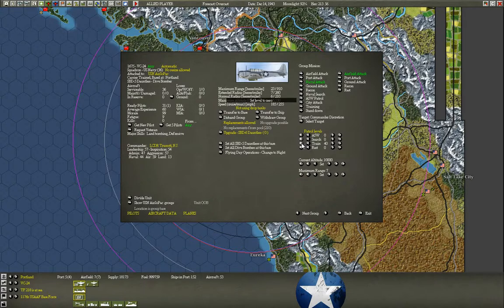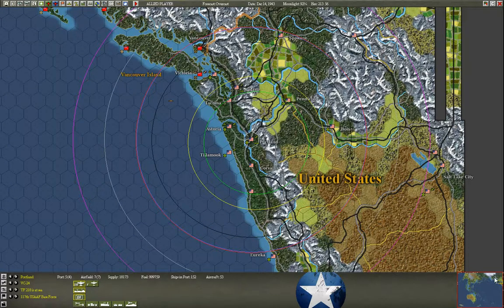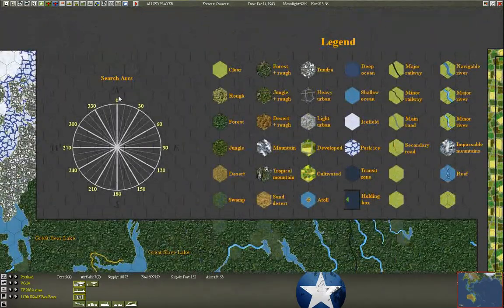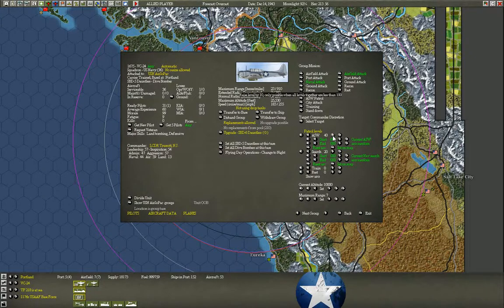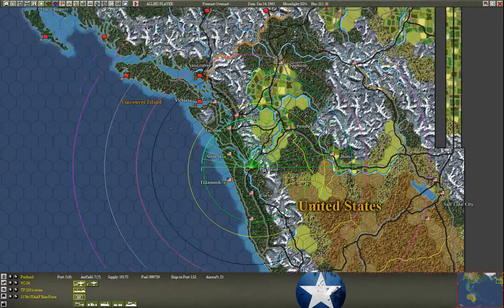The first thing you might notice is when you set patrol levels for anti-sub and search, you get a start and an end — these indicate the search arcs. In the legend it shows it starts at zero and ends at 359, so it's a 360-degree circle: zero is north, 90 is east, 180 is south, and 270 is west. Let's fill this group with pilots and set 50% anti-sub from 270 to 0 degrees, and 50% search from 0 to 90 degrees.